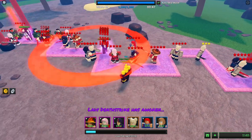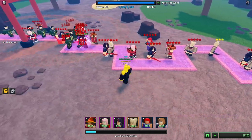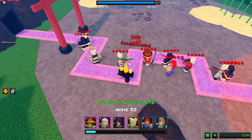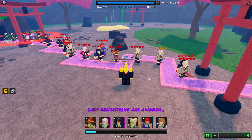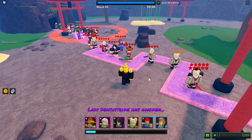The bosses are actually getting pretty close — we are almost on wave 50, we're on 49. And one of the bosses actually came all the way to here, so it is getting kind of scary. Luckily we got all the Togas protecting us — but oh boy, it's getting kind of scary, I'm not gonna lie.